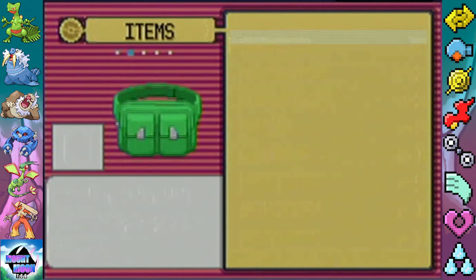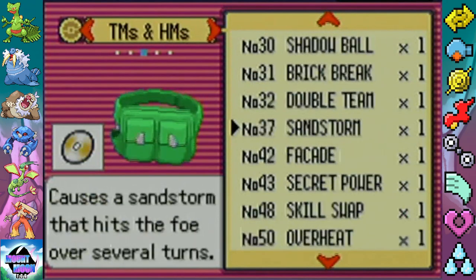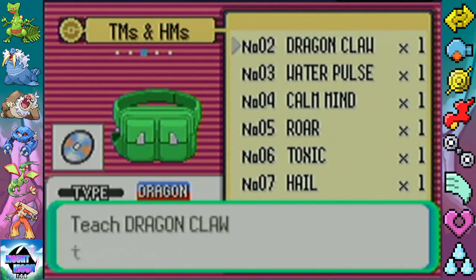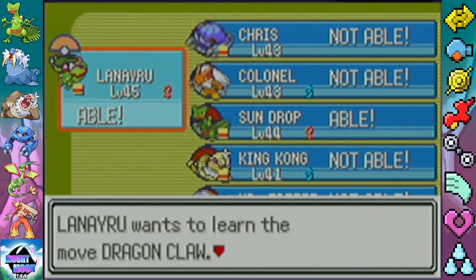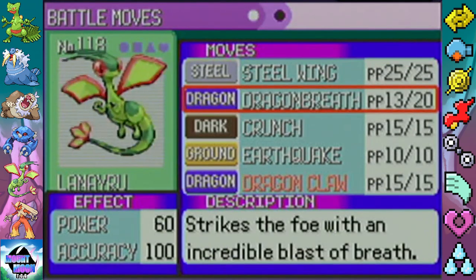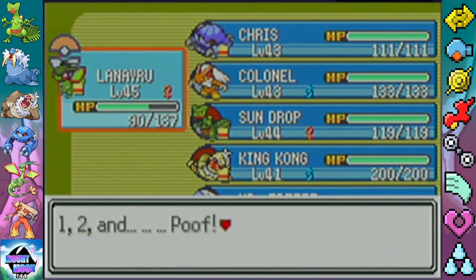This is the only spot where you can catch Bagons, so you can get a Salamence later on. We're going to teach Dragon Claw to Lanayru, since it just evolved and needs a good move. Lanayru can't learn any other Dragon moves besides Dragon Breath, so we're getting rid of Dragon Breath. Bye, Dragon Breath — and Lanayru's all done!